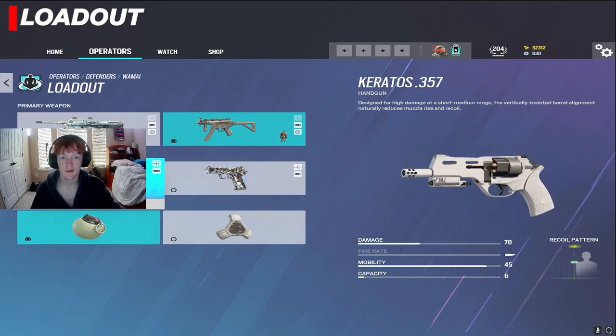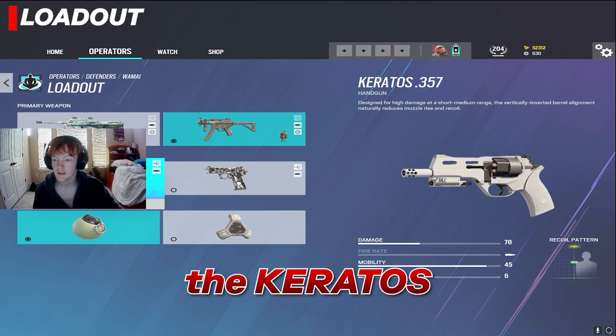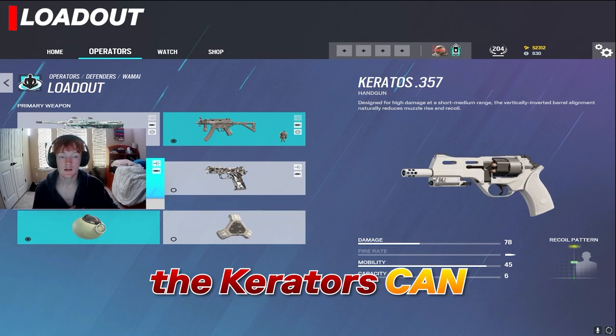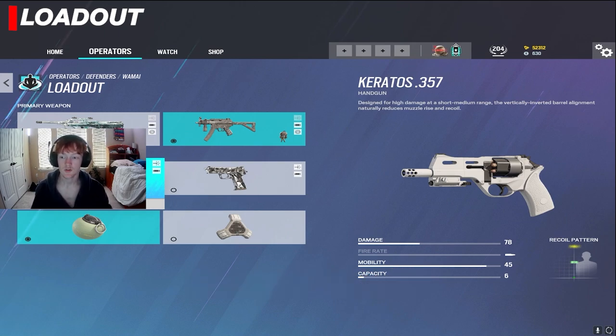It's the same thing with the secondary guns. You have the option between the Keratos and the P12. The P12 has less damage and higher fire rate. The Keratos has higher damage and lower fire rate, but it only has 6 bullets compared to the 15 bullets of the P12. The Keratos can make very large holes in walls for head holes, feet holes, etc. Personally, that's what I run — I love the high damage for a secondary.